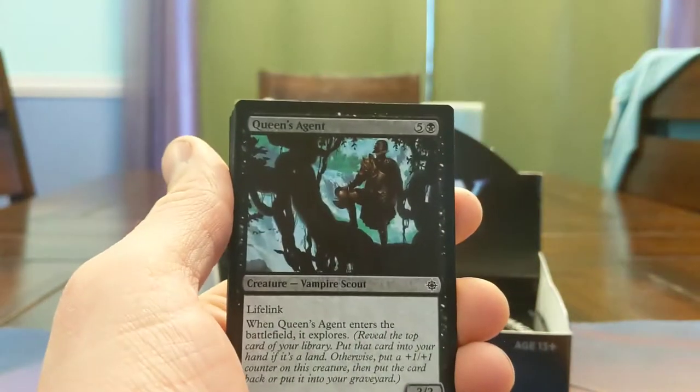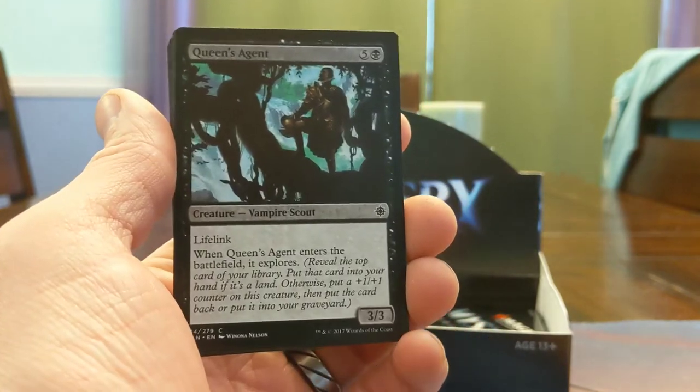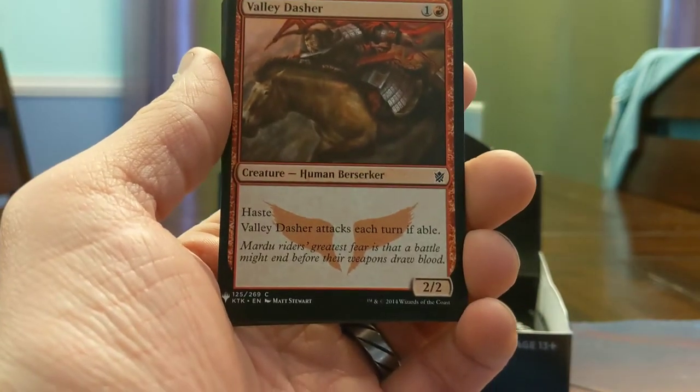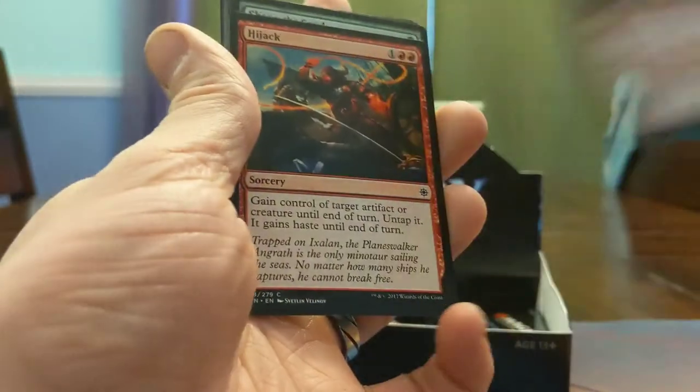Queen's Agent — 6 mana 3/3 Lifelink, Explores. A little overpriced but we do like Explore. 2-mana 2/2 Haste — Taxi's turn of able, this card was a nightmare when your opponent is playing Tap Lance and you have this on turn 2. Hijack — take a creature or artifact until end of turn, untap it, it stays until end of turn. Engrath doing the hijacking — classic.